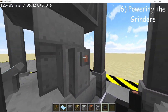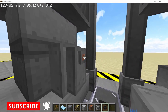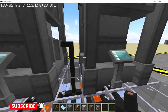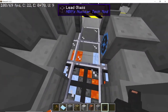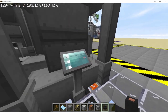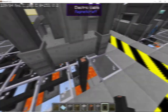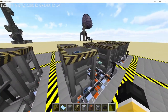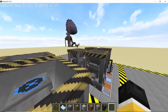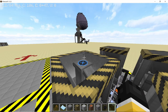To power the grinders, use electric cable and connect them to the thermopile grid on the base. Connect the cables, being careful not to destroy the lava blocks while placing them. Once all cables are connected, the grinders will have full voltage and be full of energy.